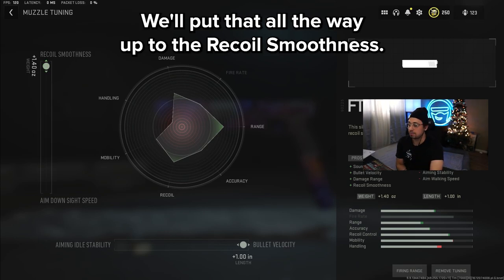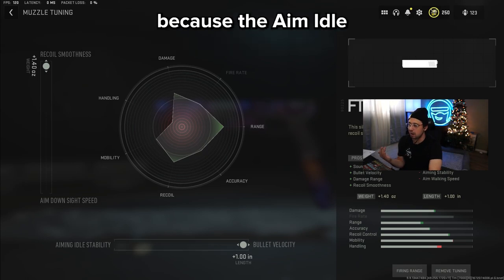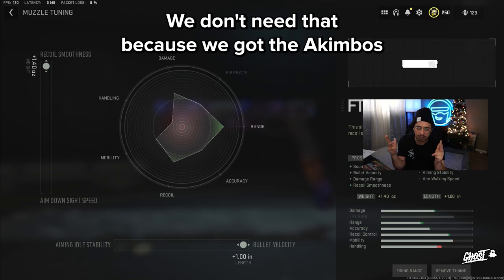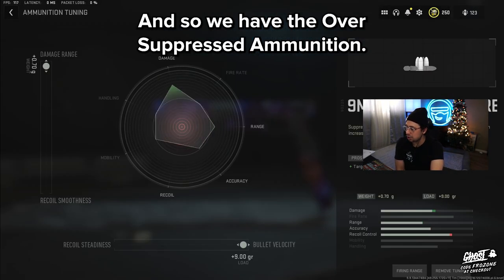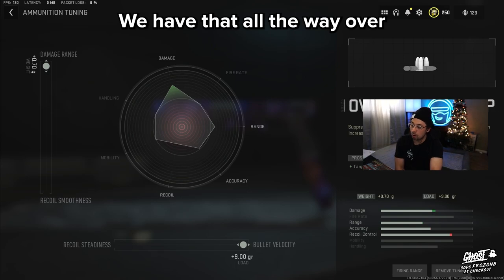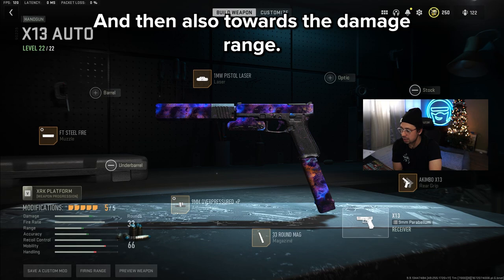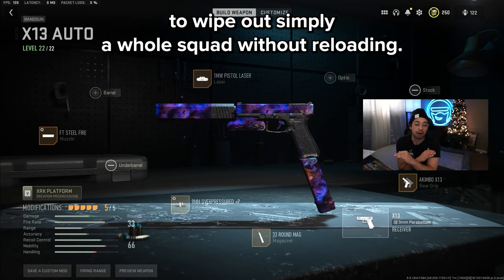We're gonna put the muzzle all the way up to recoil smoothness, and at the bottom we're gonna put that towards the Bull Bossy, just because the aim idle and ADS speed — we don't need that because we got the Akimbos rocking. We have the Overpressured ammunition, set all the way over to the Bull Bossy, and towards the damage range.